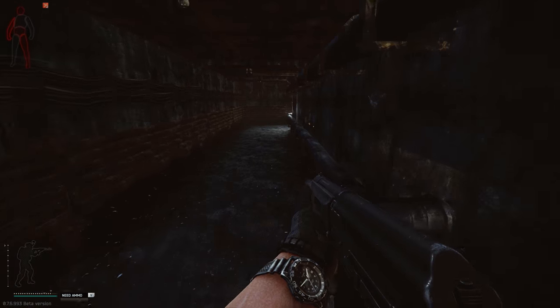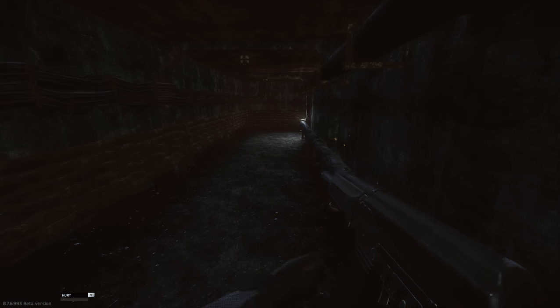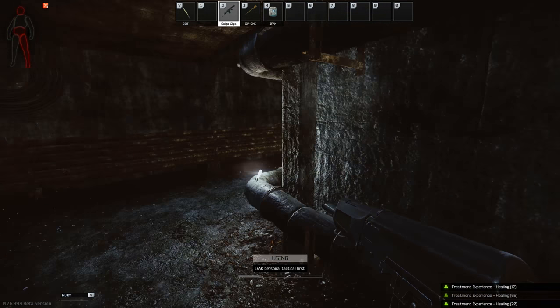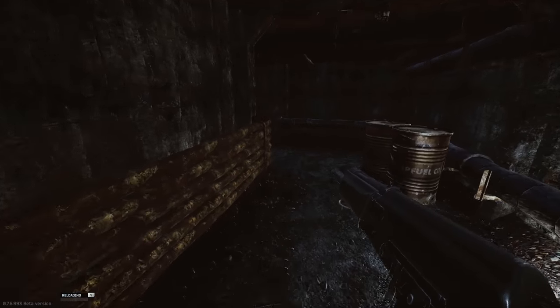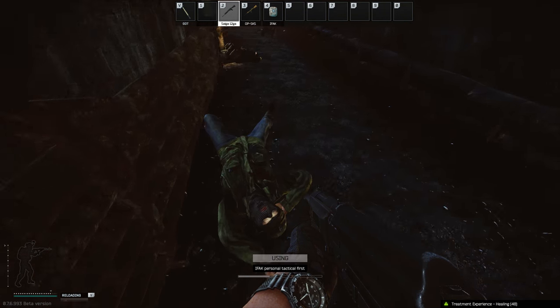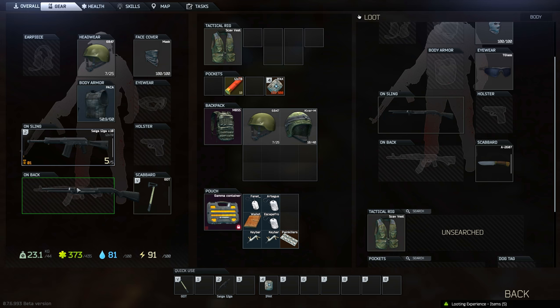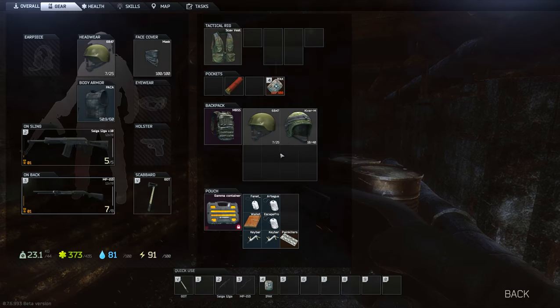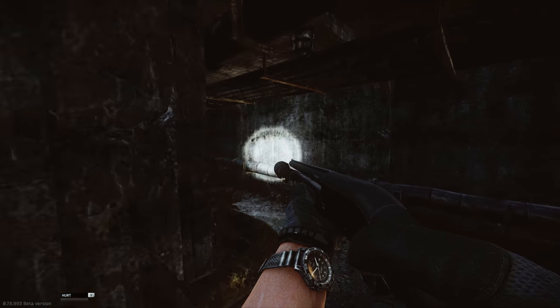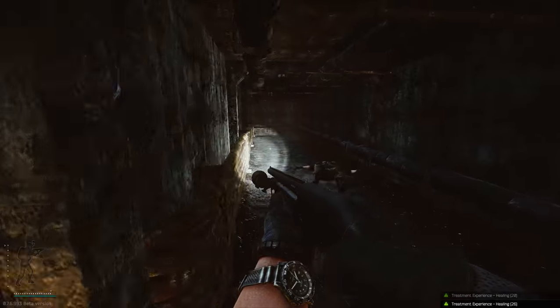I'm pretty happy they actually got an ammo guide out there. Hopefully they'll keep it updated all the time, because it's pretty cool to rely on something officially made by them. You can just go in and say 'okay, this is the best ammo for that gun' — and next time you see it at a trader, don't buy 300, buy 3000, because if it's your favorite gun you'll be using a ton of that ammo in raids.